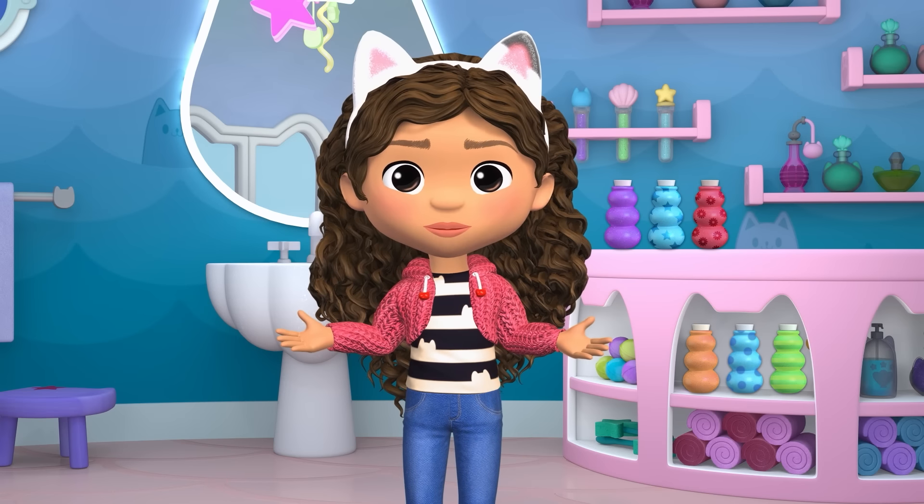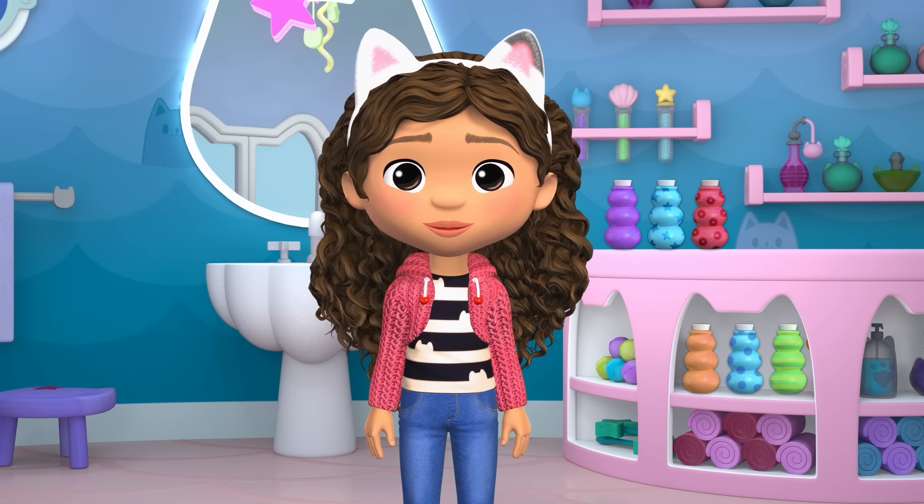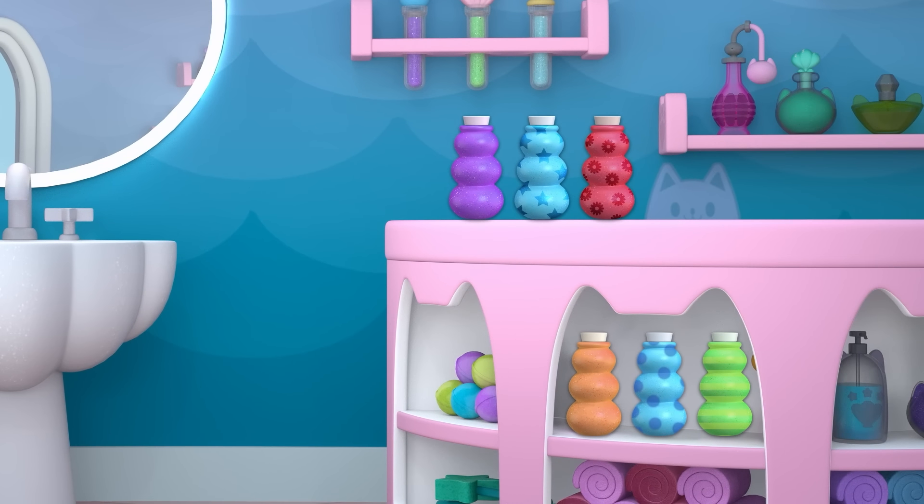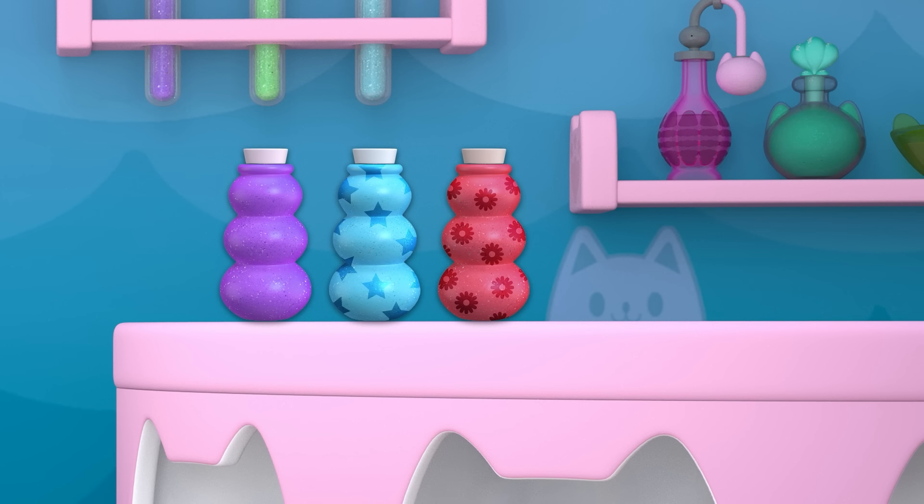We need to find Mercat's travel bubbles! She usually keeps her spa potions and bubbles over here. Mercat has bubbles on top of the counter and inside the counter! Let's look closely at the bubble containers on top of the counter. The ones we're looking for are in a blue container with polka dots! There's one, two, three bubble containers on the counter. Do you see a blue container with polka dots? Hmm, me neither!